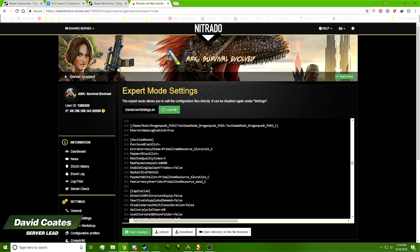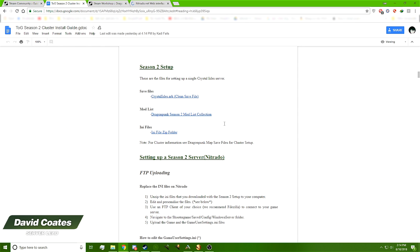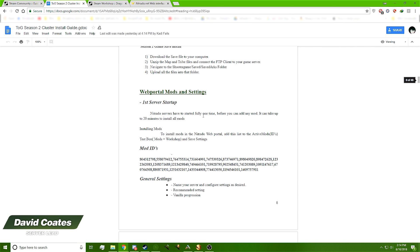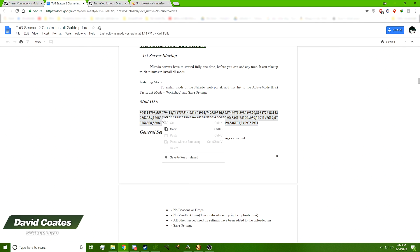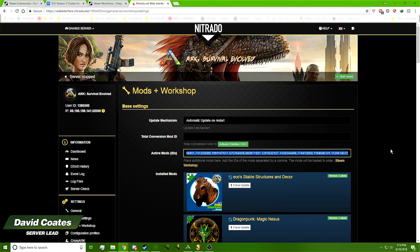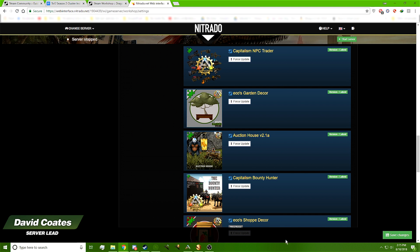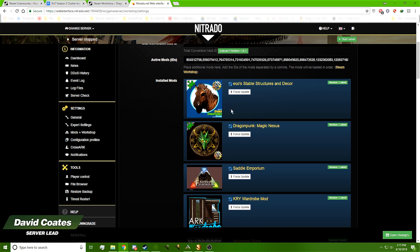Now that we've verified everything transferred, we want to add the mods. Go to the Mod Workshop. While that's loading — it takes a minute — come back to your Season 2 Cluster Setup Guide and copy all your mod IDs. Go back to Nitrado, highlight everything in the mod ID field using Ctrl+A, right-click and paste. Once you've done that, click Save and all the mods will populate. They'll show a yellow caution box saying the mod will update on the next server restart.